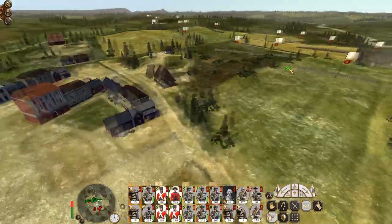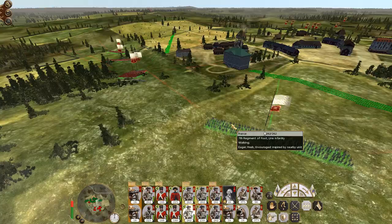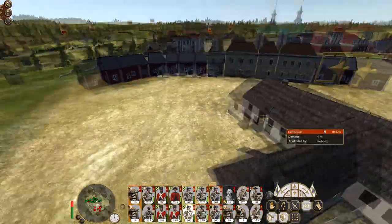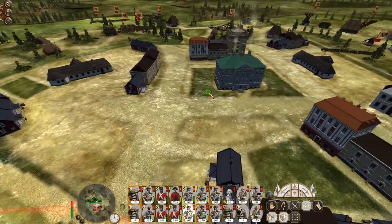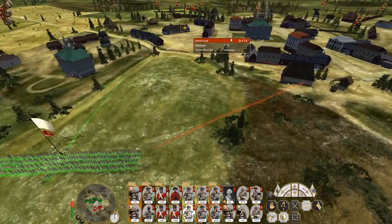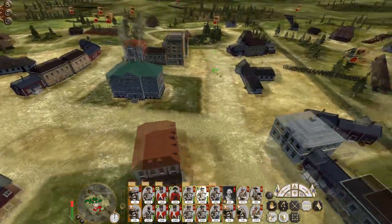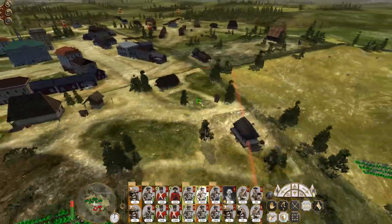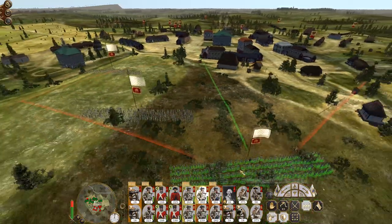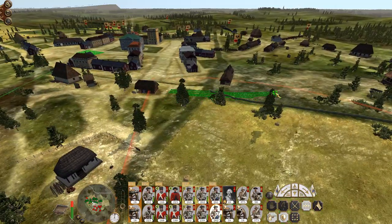The bulk of the infantry has gone left, so I'm probably going to want to keep my support infantry towards this way — unless I rush take this farmhouse. Rush, take the farmhouse. Rush, take the town hall. Rush up into supporting position. You're too far out of it — you're going to move up and prepare to engage.